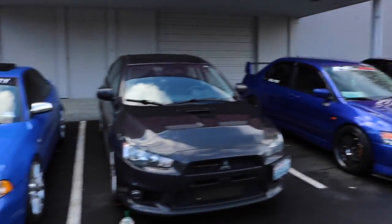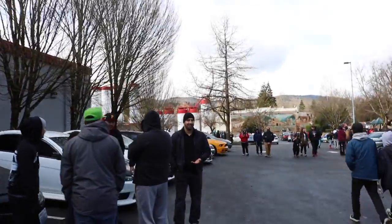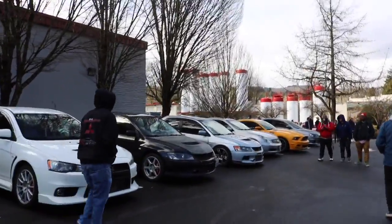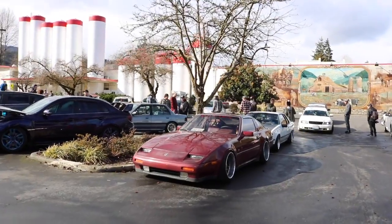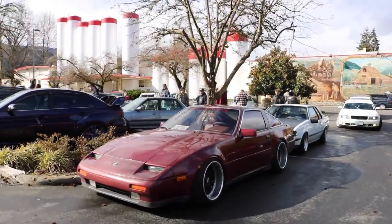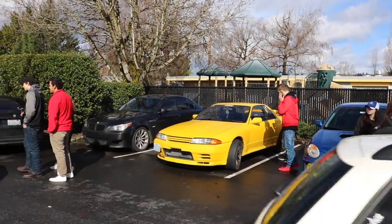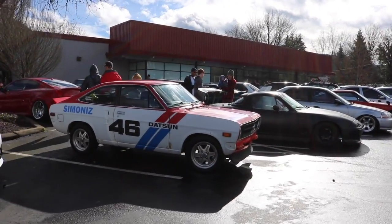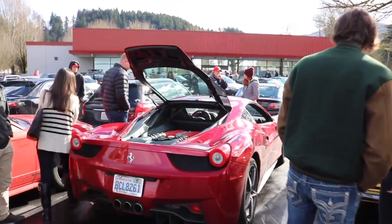Got the EVO lineup here — Audi, EVO, EVO, EVO, EVO, EVO — damn, that's a lot of Evos. Boss 302 Mustang, 300ZX again. Got the yellow Skyline R32 — woo! Look at that old Datsun — nice. We got the Ferrari Fiorano. But why is the Datsun here?